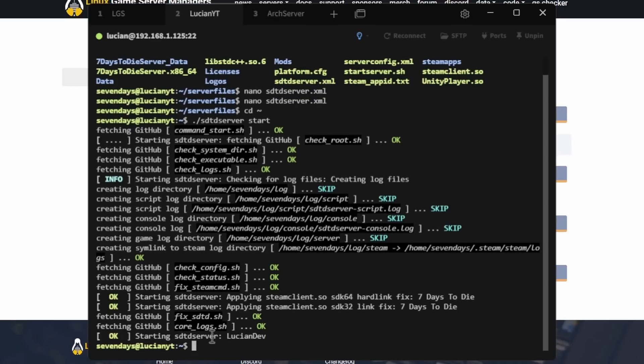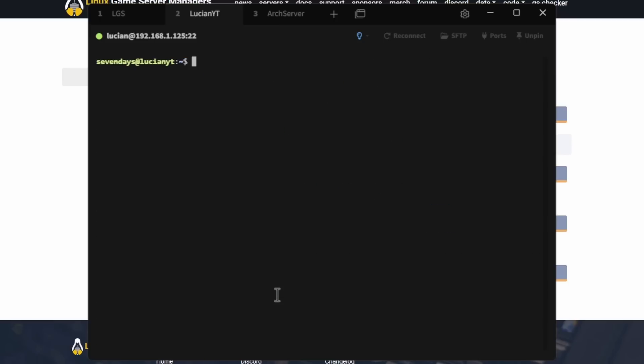You can see it's starting up the server with the name I set — 'Lucian Dev' — and the server has started. You can also view the console. Let me clear this out so it's easy to read. Run: ./sdtd-server console.